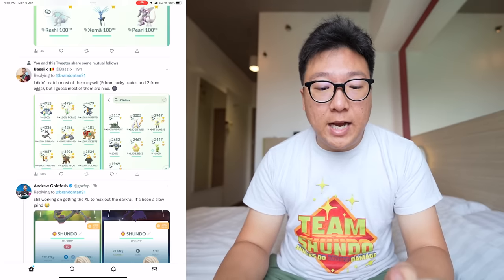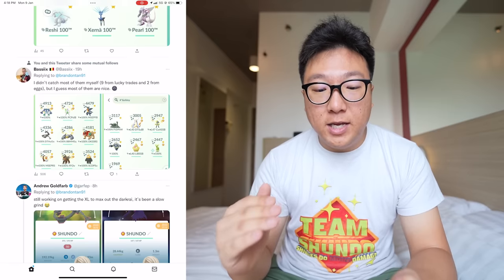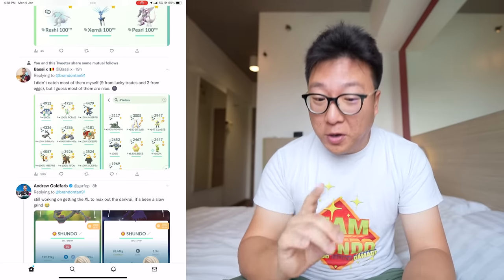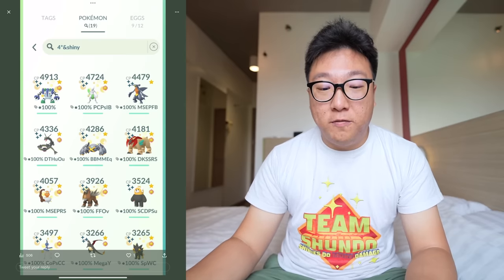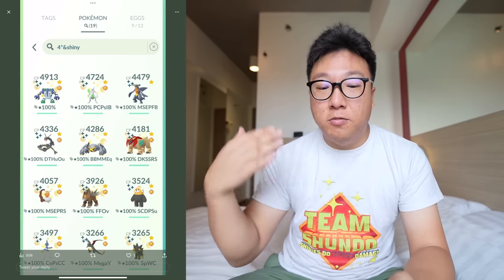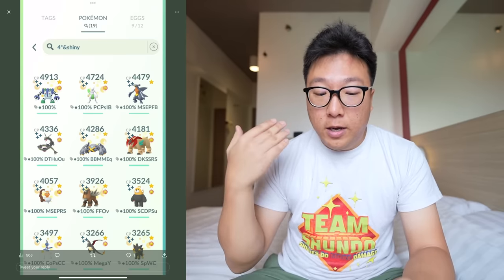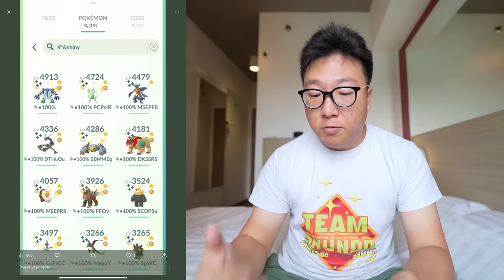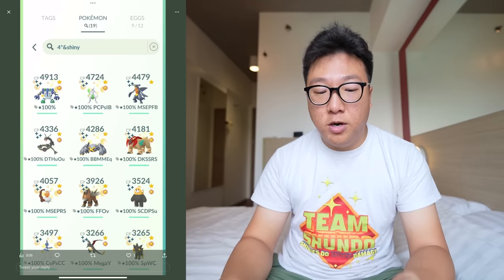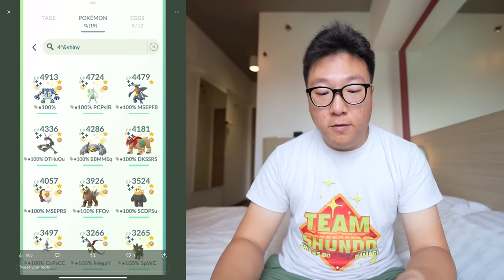We have a post by Vexi. You can't hatch Legendaries so I think he got the wrong idea, but he showed all 19 of his Shundos. Looking only at the Shundo Legendaries: he has a Lucky Regigigas, Lucky Shundo Mewtwo, Shundo Rayquaza, Lucky Shundo Terrakion, Lucky Shundo Landorus, and Lucky Shundo Entei. So he traded 5 of those 6 Legendaries — very cool collection though.